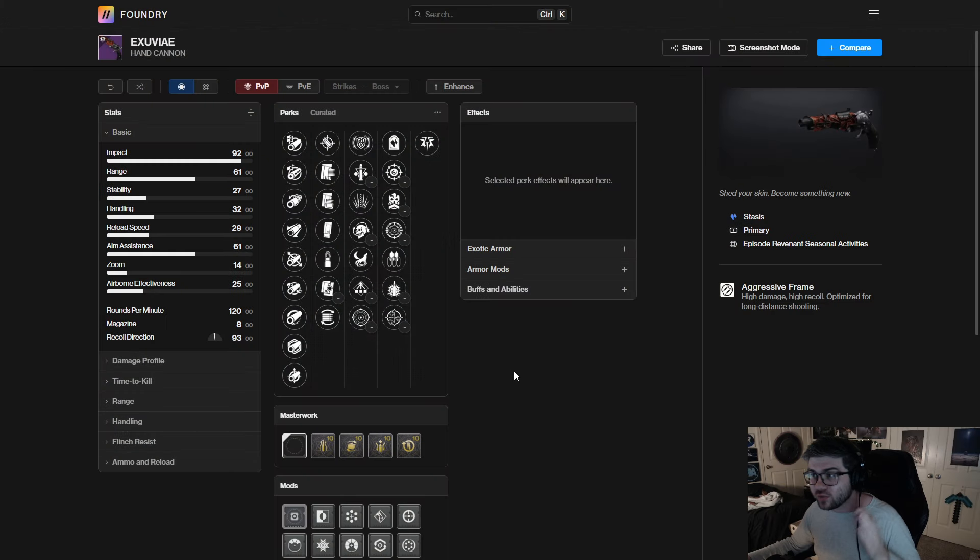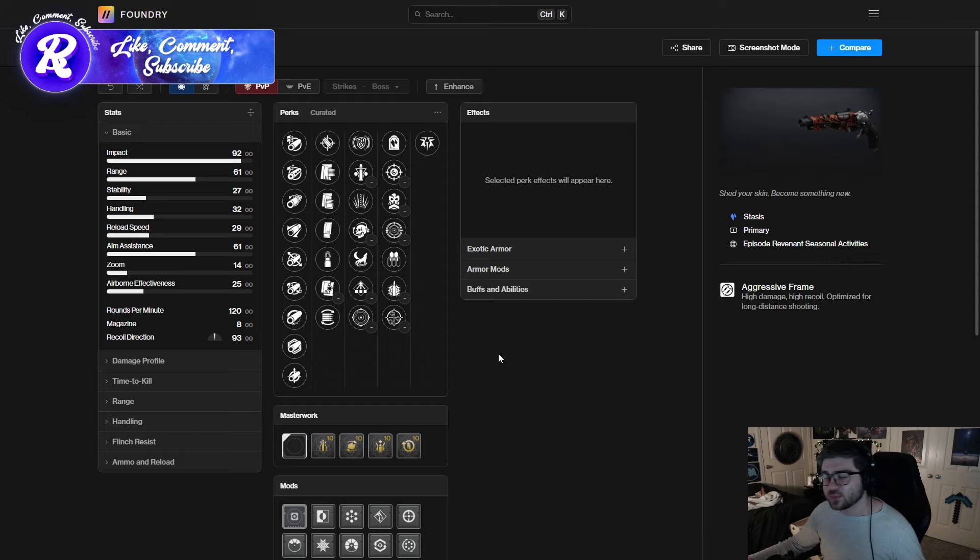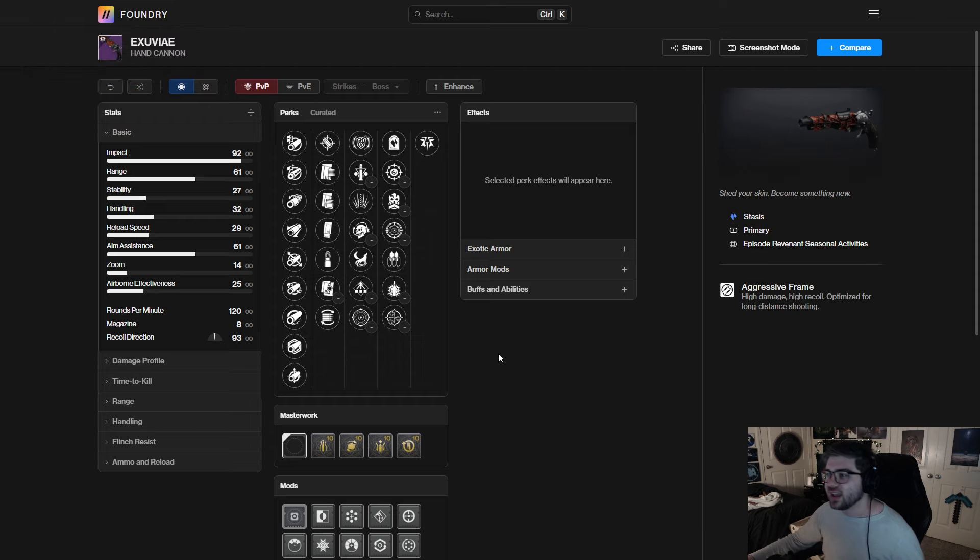In this video I want to go over all of the rolls and talk about things as I go along — this is my first time seeing them as well. This is mainly going to be for PvE; if there are any standouts for PvP I might mention it, but this is a very PvE-focused channel. I want to see if there are going to be any build-crafting options.